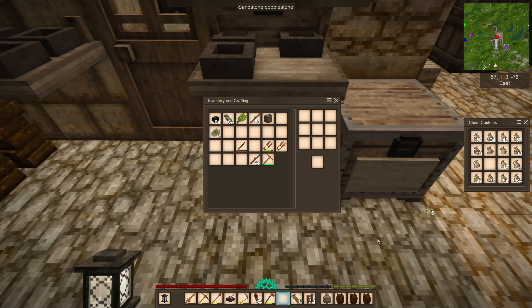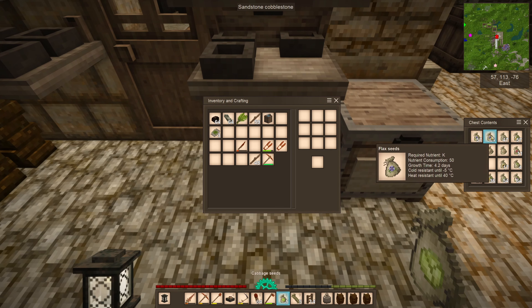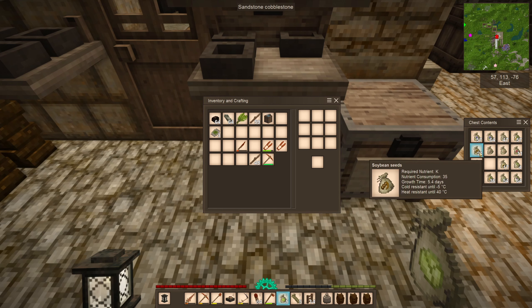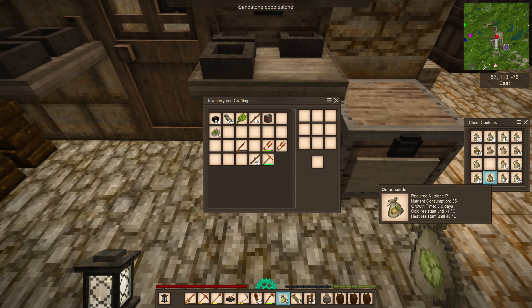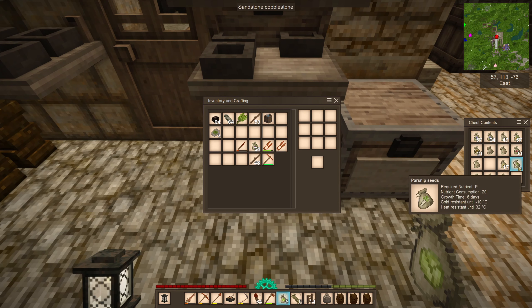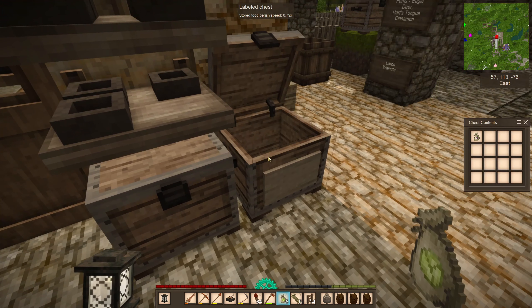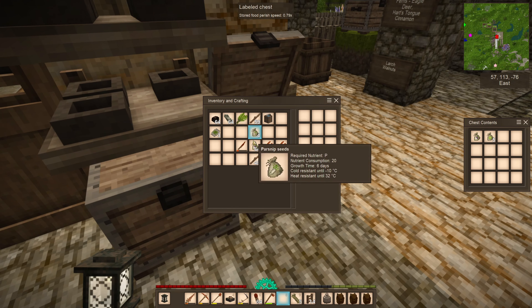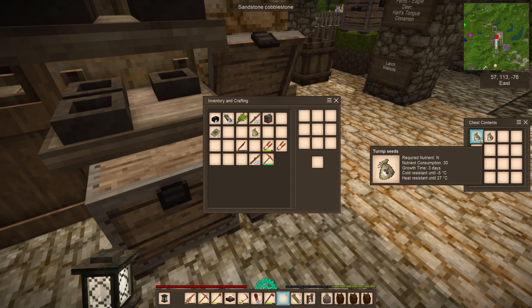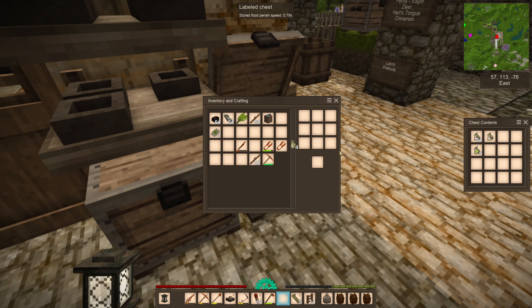The cabbage only goes to 35 degrees. What else goes to 35? Let's just move our winter crops out of here so we're not tempted to plant them. 40, 40, 40, 40, 27, 32, 40. Cabbage, turnip seeds — those are N, those are N, those are N, and those are P. Split it up like that so we're not tempted to do anything with them.